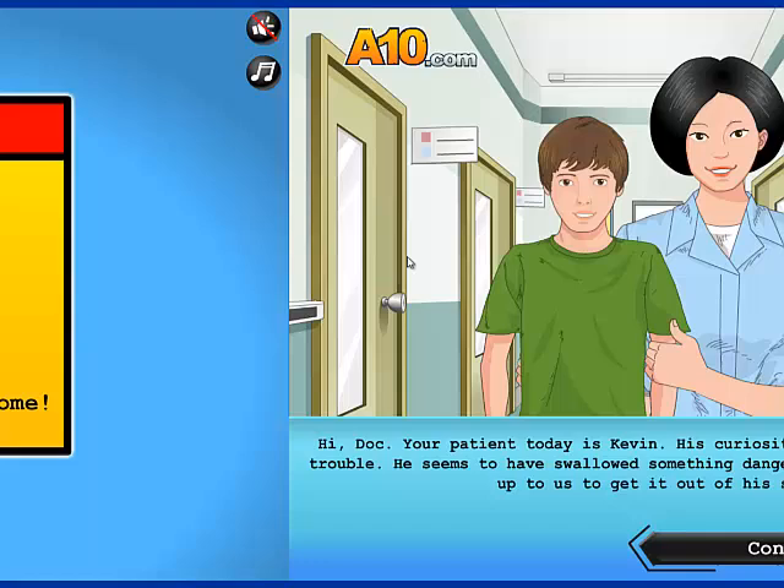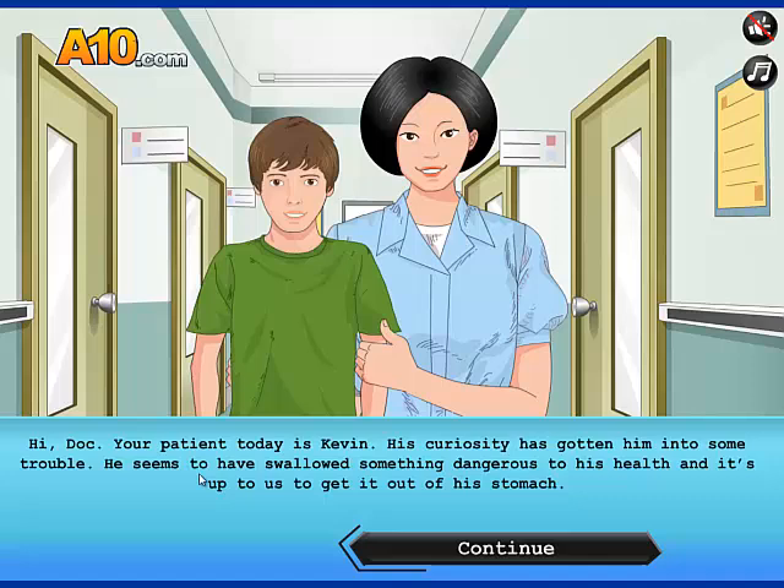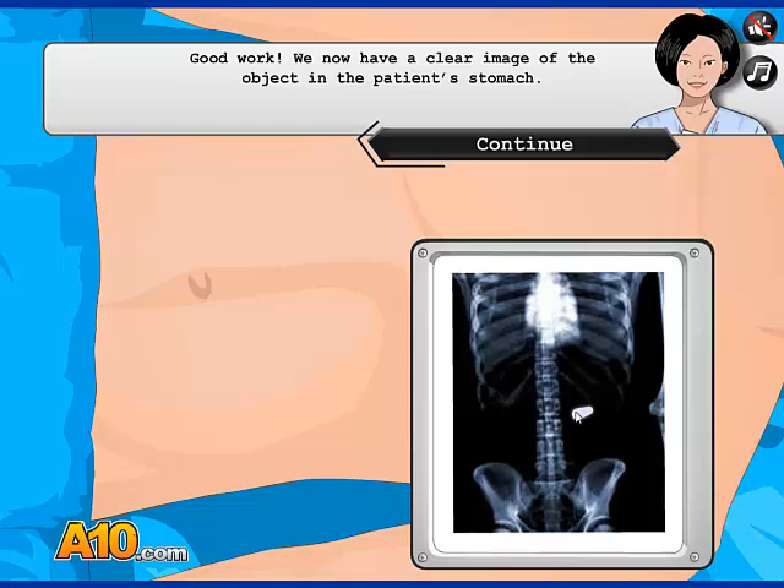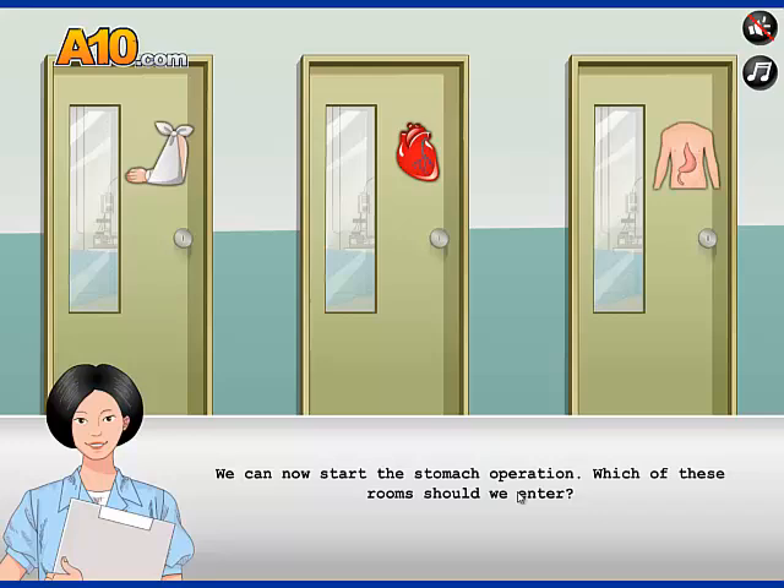You're gonna be like the student, and I'm gonna be like the medical teacher. Your patient today is Kevin. His curiosity - he seems to have swallowed something dangerous, and it's up to us to get it out of his stomach. Oh God, you look like Justin Bieber. We need to get an x-ray of the patient's belly. First, mark the X - move the red cross. Spot marked. Tetris - it's a pretty fun game, I like it. Especially on the Game Boy Advance. The patient's stomach. Oh my gosh, that's like a butt plug or something. What the hell is that?